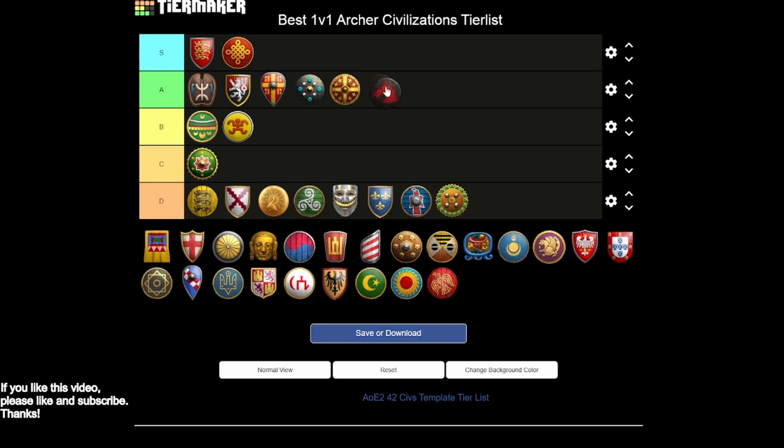The Huns are one of the toughest civilizations to talk about, but I'll put them in A tier. Hun cavalry archers are just so good, and you have nice hussars made more quickly to support them. It's similar to Britons — you have one really strong ranged option, and if you get to the right mass you can take over games. Four or five range openings with cavalry archers are pretty strong, and the eco bonus saving wood helps facilitate that. However, skirmishers and cavalry archers are both missing the last armor upgrade, so we can't go higher than A tier.